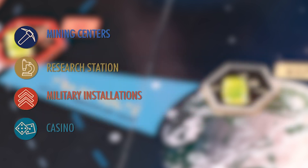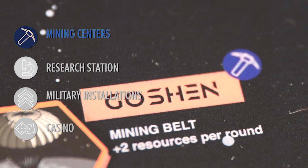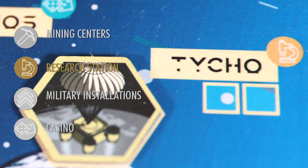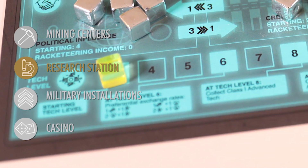Some bases will grant the owner special bonuses so long as they own them. Mining centers, identifiable by the pickaxe symbol, grant players extra wildcard resources during the resource collection phase. Research stations, identifiable by the microscope symbol, provide tech research, and owning these bases is one of the few ways you can increase your tech level throughout the game.